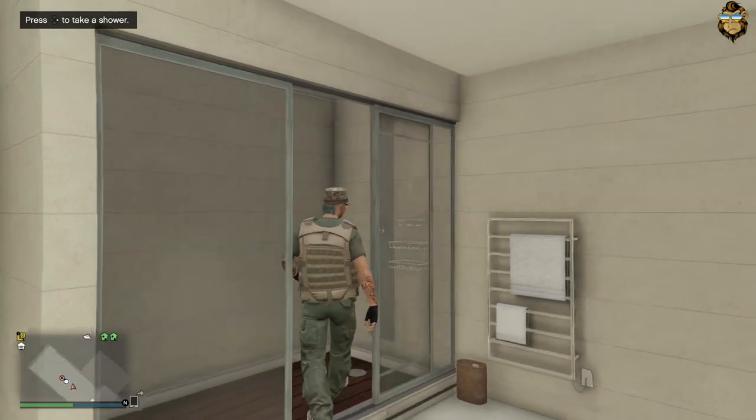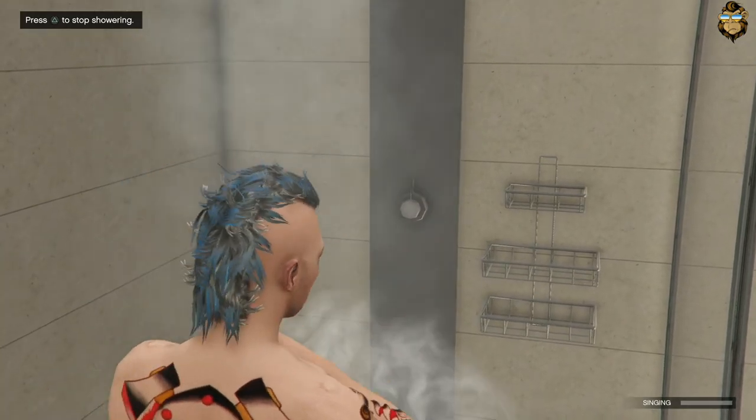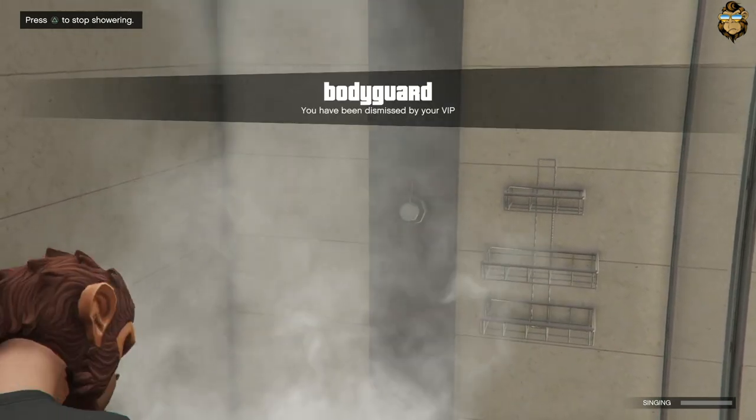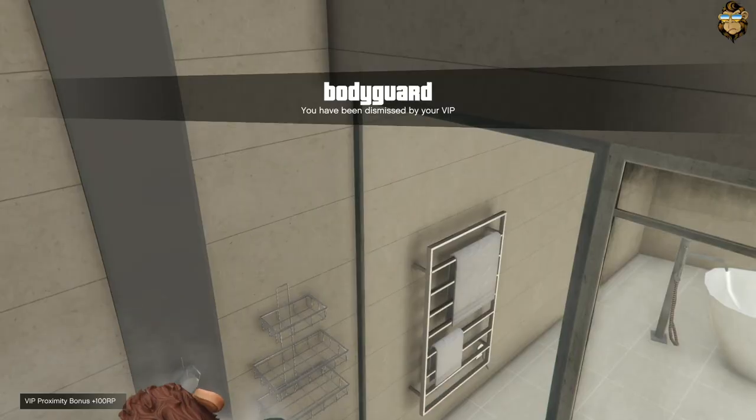Next, head over to a bathroom of a high-end apartment and jump into the shower. Once you're in the shower, ask your friend to dismiss you from your bodyguard duties and you'll see your character change into the clothes you were wearing before you became a part of his VIP.